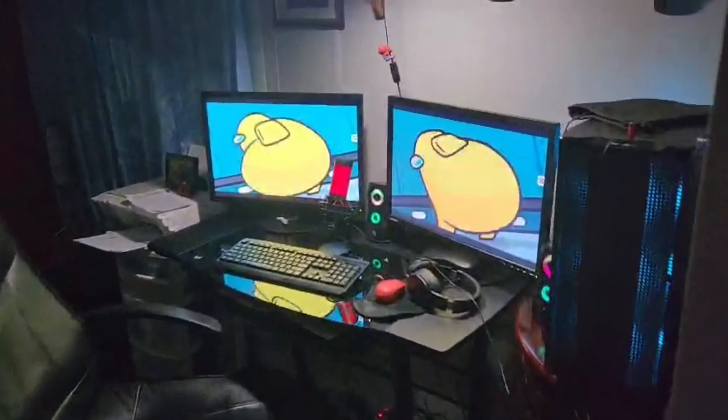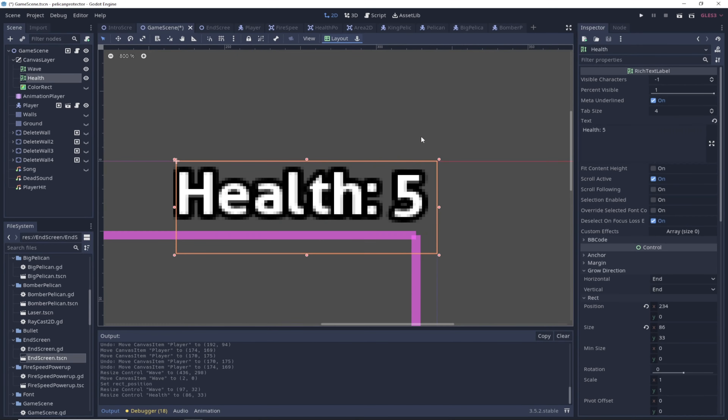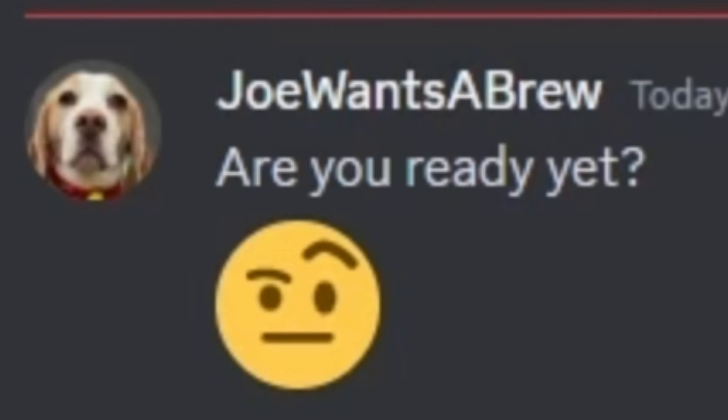Oh wait, I forgot — I need to add player HUI. I need to fix the UI. I moved the timer and made it center to the bottom of the screen, and it now says 'reloading' instead of a super long number. Then I got a DM from Joe and realized I'm not done yet. So then I cooked an egg — I'm literally not kidding. I have a full clip of me cooking an egg.